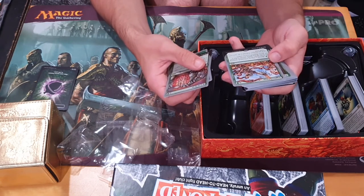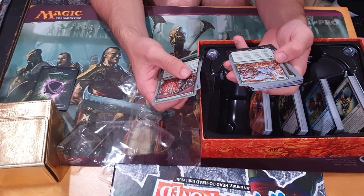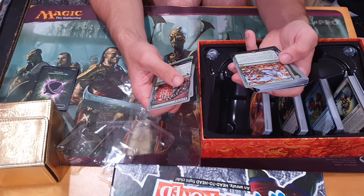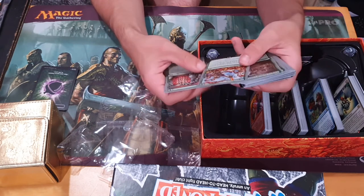Squirrel Farm. Reveal a card in your hand, covering the artist's credit — target opponent guesses the artist. If they guess wrong, create a one-one green squirrel token. I'm gonna have to find the most obscure art and lands because I want to build a Squirrel Commander deck.